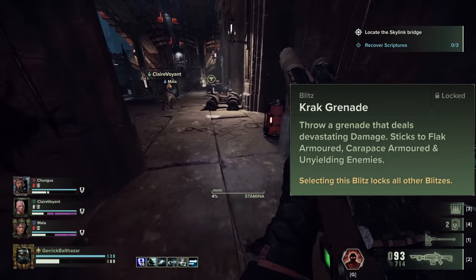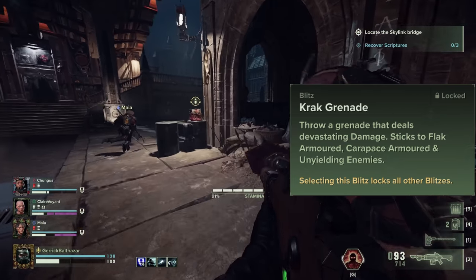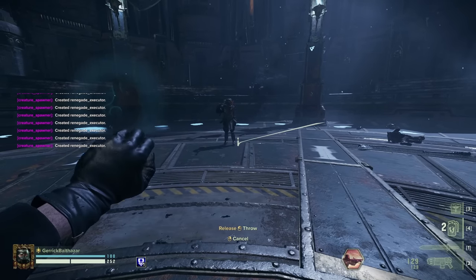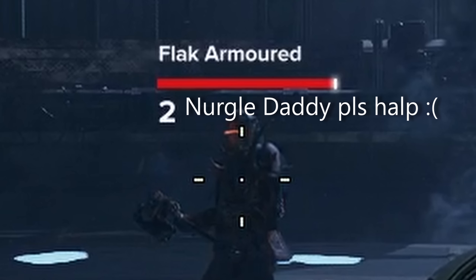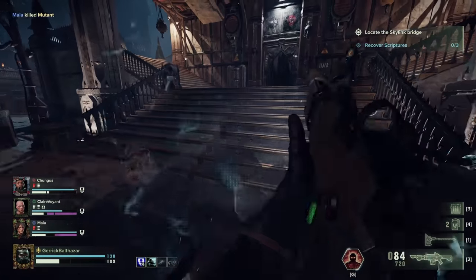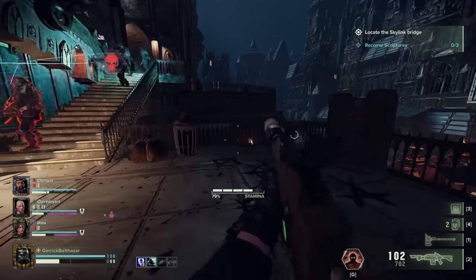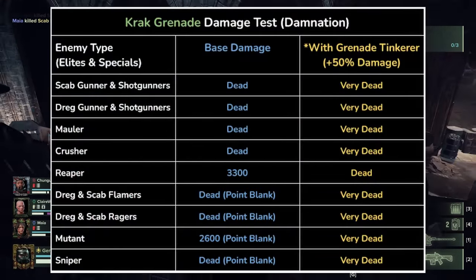Let's move on to the Crack Grenade. Crack grenades are essentially sticky nades that can deal devastating amounts of damage to anything unfortunate enough to get hit. These grenades are special — they are guided by the hand of the God Emperor himself, featuring really aggressive tracking which only works on certain enemies like maulers, crushers, and bulwarks. The crack grenade completely destroyed a damnation-level mauler like nothing. Here's a comprehensive table showing what else it can one-shot in terms of elites and specials.